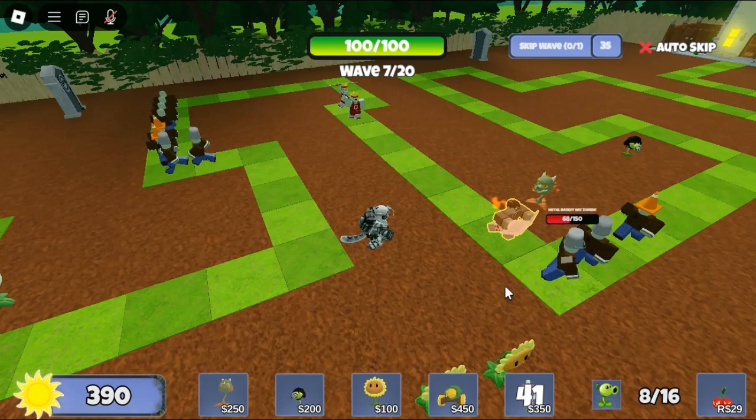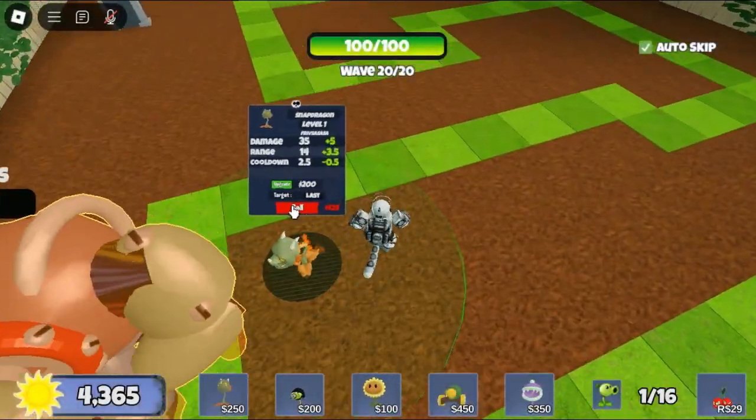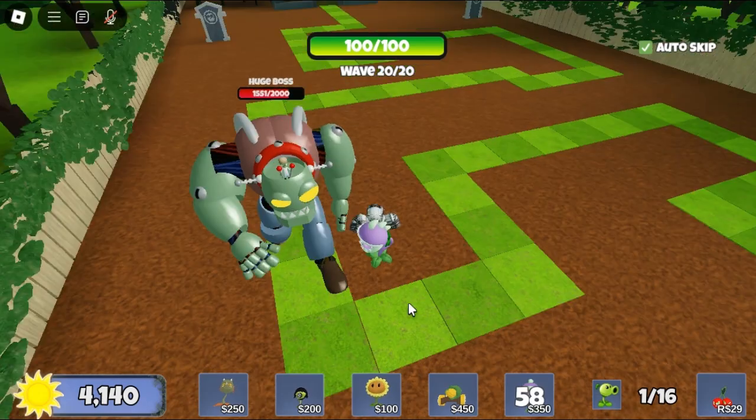This plant also has the lowest range in the game — 10 range is really small. Another flaw in this tower is its inability to target or damage any of the bosses. It is completely useless against boss spam.